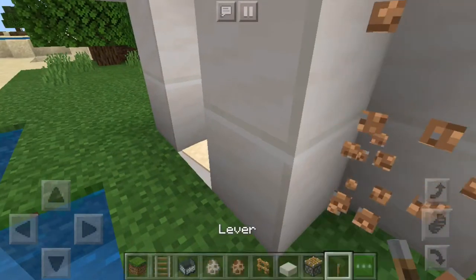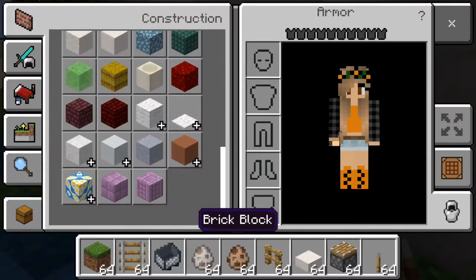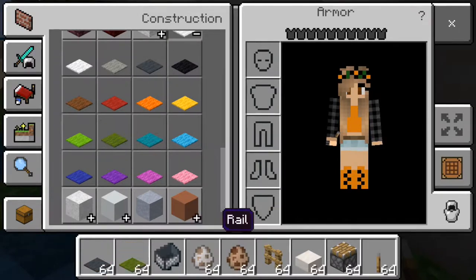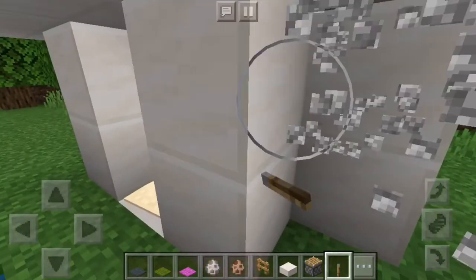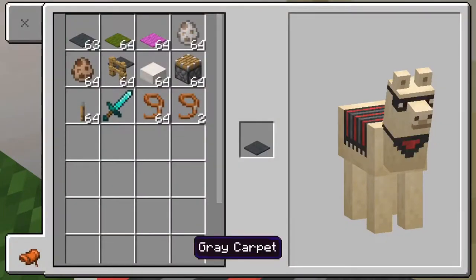Now we're gonna get some carpet, which goes on the llama's back for designs. Today I'm going to show you a couple of different ones. In the end I go with an enderman one like you saw in the thumbnail, but first we're gonna test out a couple.